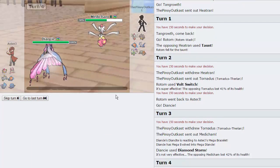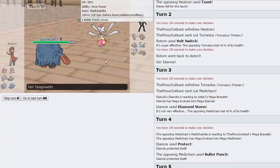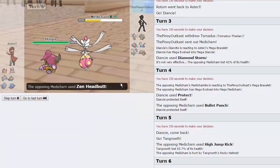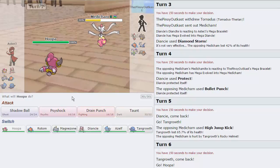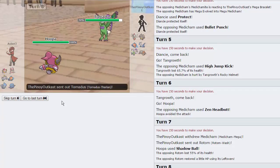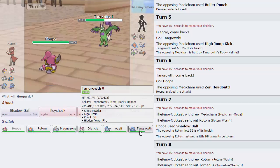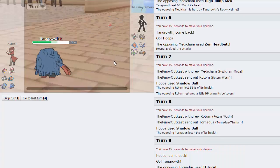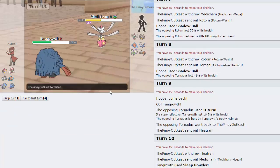I go for Protect as he Mega Evolves — he goes for Bullet Punch directly. I go hard into Tangrowth, but he goes straight for High Jump Kick, taking Rocky Helmet damage. I switch into Hoopa hoping he High Jump Kicks again — he goes for Zen Headbutt and misses. We know Bullet Punch can't take us out. I go for Shadow Ball and he switches out — we pressured Medicham out. Shadow Ball does over half to his Rotom. He goes into Tornadus, taking 41% with Assault Vest. I go into Tangrowth to take the U-Turn. He goes into Heatran, and I'll Sleep Powder as he doubles back into Medicham — which he can now put to sleep. My opponent forfeits, making it a very fast battle.